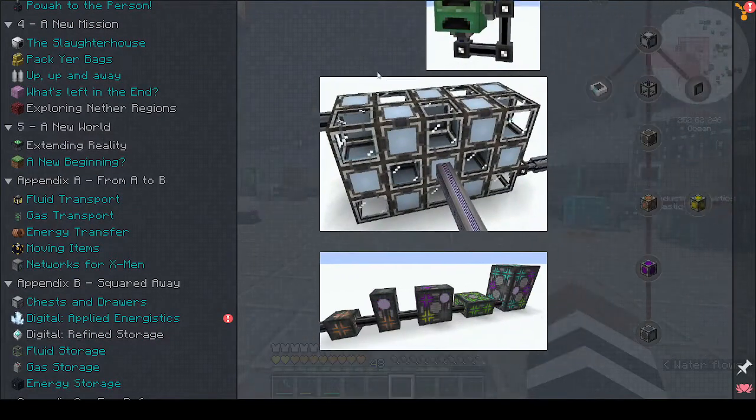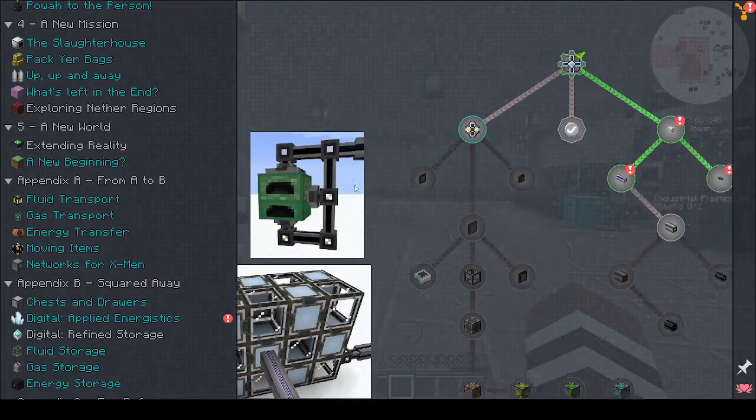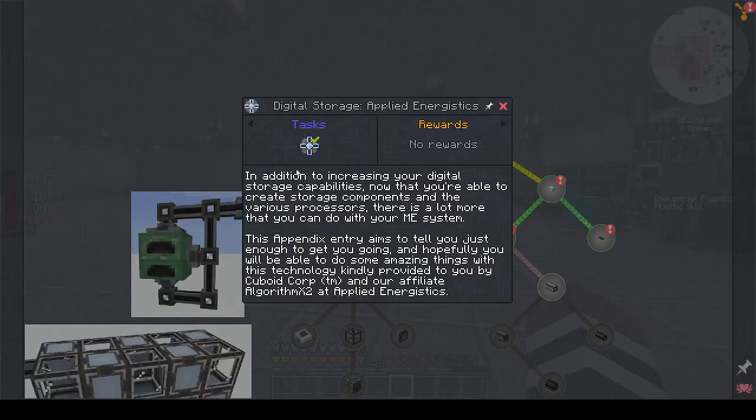They have pictures of how you can set up your auto crafting system, and it talks about what else you can do with your ME system. As you remember I'm a noob with this, so we're going to be learning. You probably know more than I do but I'm going to be learning - are you joining me for this journey? This appendix entry aims to tell you just enough to get you going and hopefully you'll be able to do some amazing things with this technology.